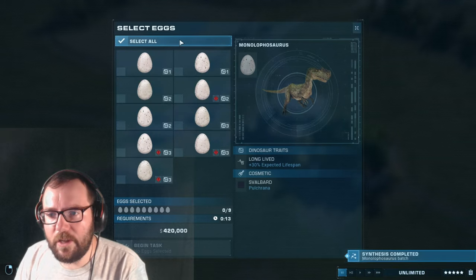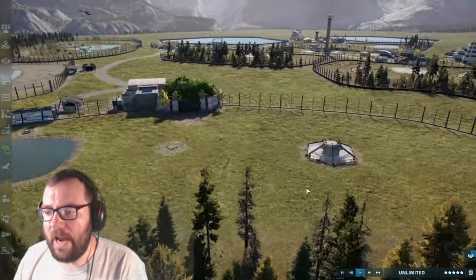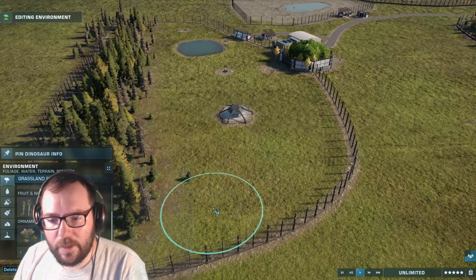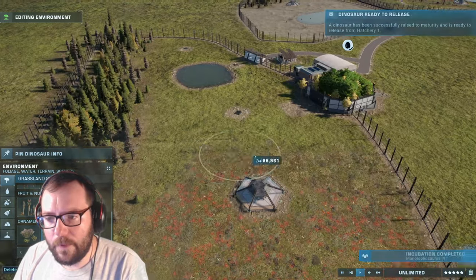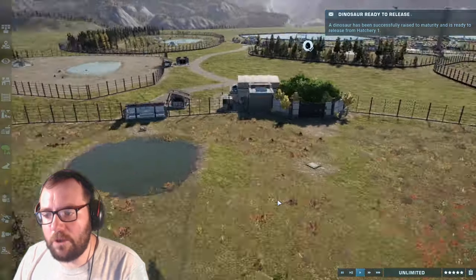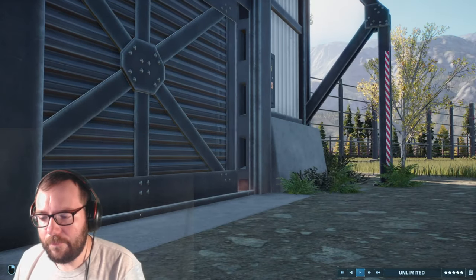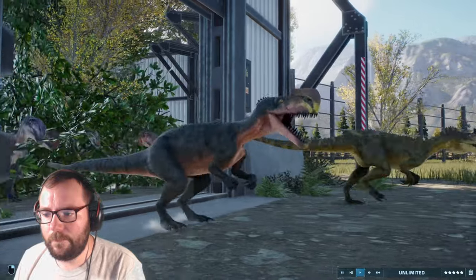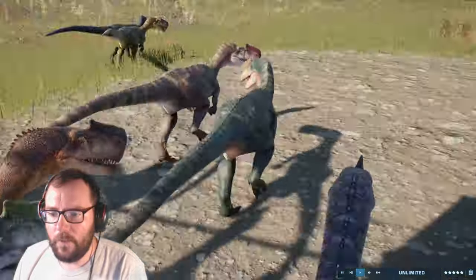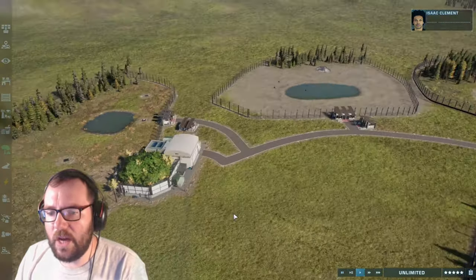Throwing Monolophosaurus in - these guys should be fine in here. We'll put some shrubbery to decorate, a bit on each side. There we go - Monolophosaurus released. We've got more variety of dinosaurs over here now.